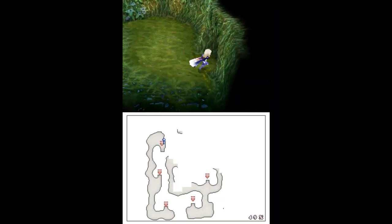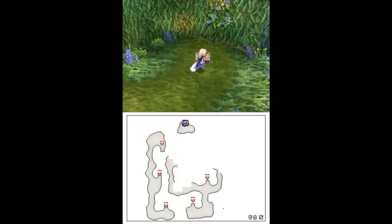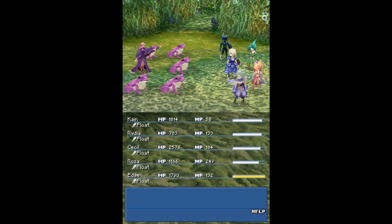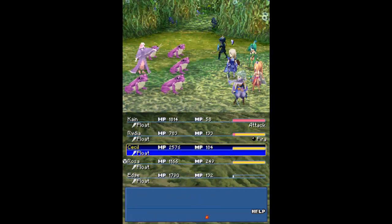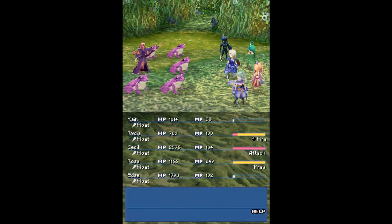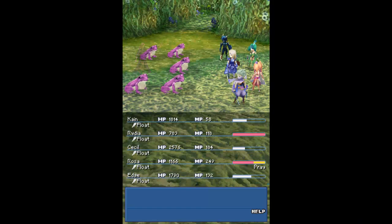We can go down that way, but wah-ho — secret passage! And in this chest we get a Mage Masher. We got a Bog Witch here, we want to kill her very quickly. Alright, we got her.